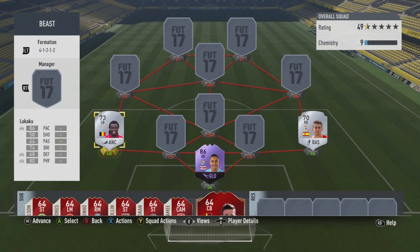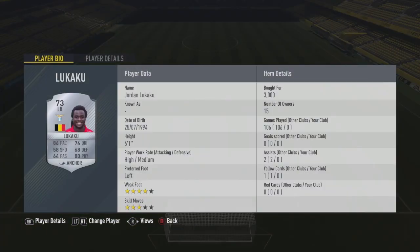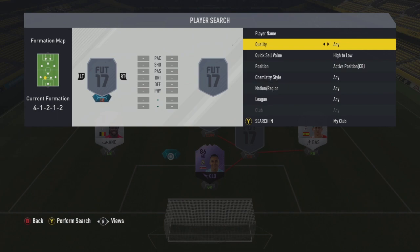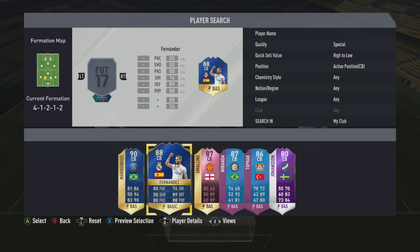At left back we've got a player that plays like a gold — Romelu Lukaku's little brother Jordan, playing for Lazio in Serie A. He has 86 pace, 74 dribbling, 80 physical, and 68 defending. He's like a centre back playing left back with ridiculous amounts of pace. Six foot one — this guy is just an absolute monster of a card and one of the best silver left backs.